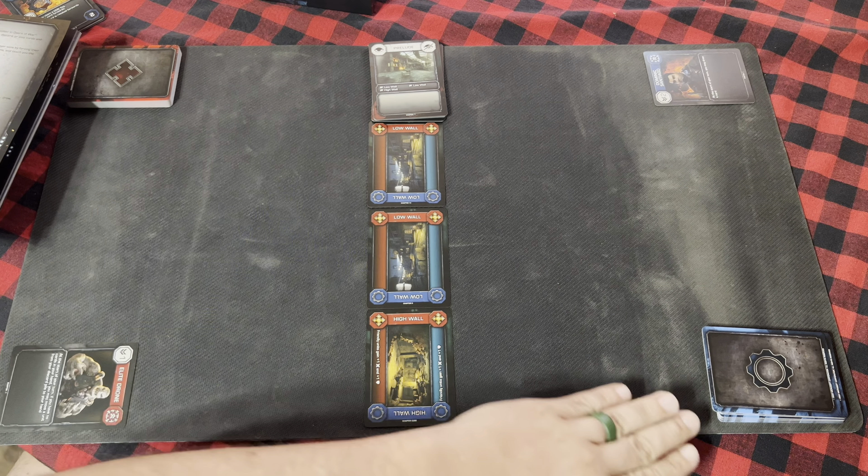Upon playing Heroism, it gives the plus-two plus-two but also says you may draw a card — we'll decide not to draw. Now we resolve the damage: Fresh Recruit at four-four attacks the Hunter, which is enough to kill it. But Fresh Recruit won't take enough damage to die because Heroism gave plus two to the shield. Hunter goes to discard, and then Heroism resolves and also goes to discard. Fresh Recruit now controls the cover in the middle lane.